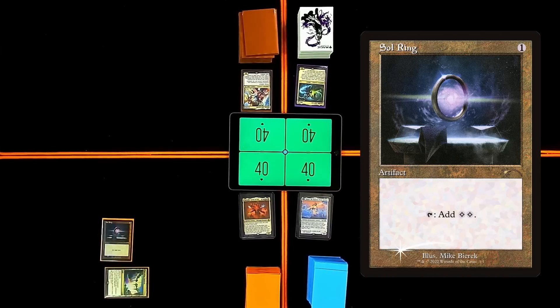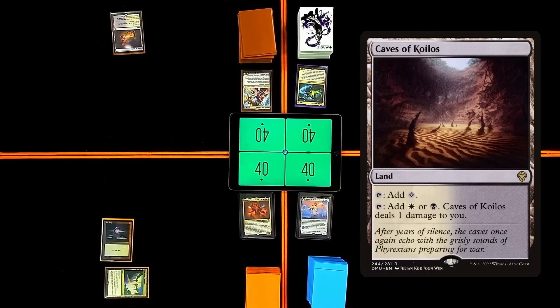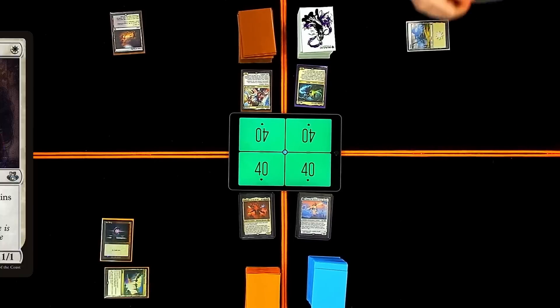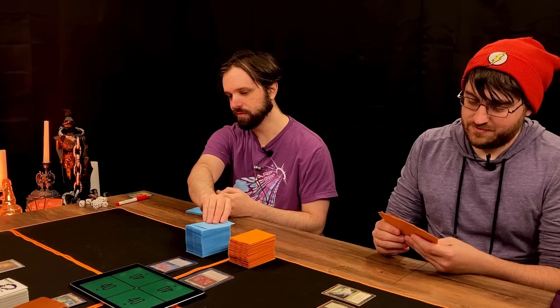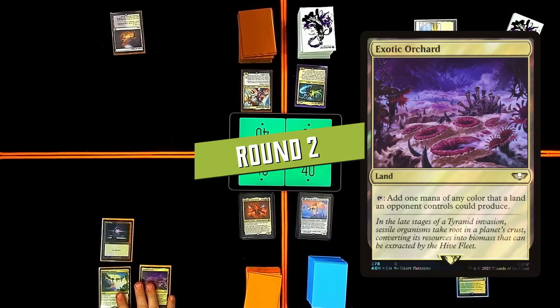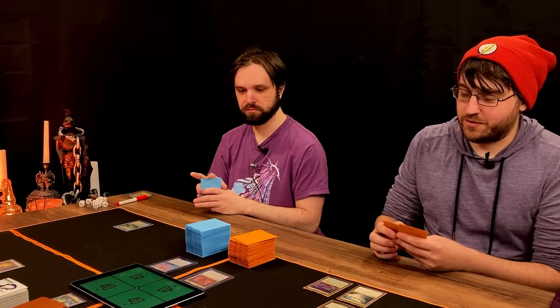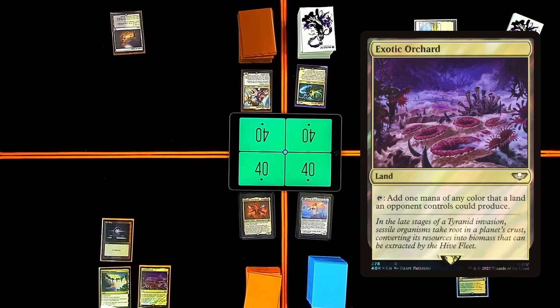I will draw Caves of Koilos and pass my turn. I will play this Plains into a Mother of Runes. That's not bad for something at all. Pass. Draw. Unswept Teeth. Pass the turn. Exotic Orchard for turn. It's very shiny. That's the land I was going to play turn one and I was like... yeah, that doesn't do anything. Punished for going first. Got him. And then I guess I'll pass turn.